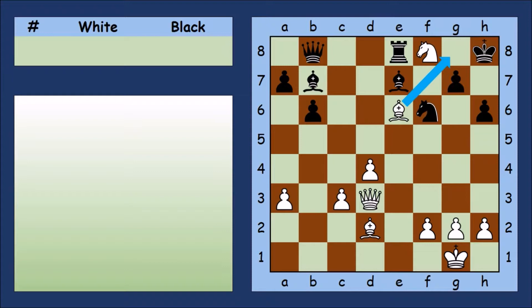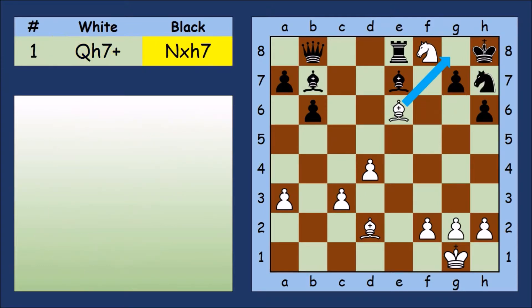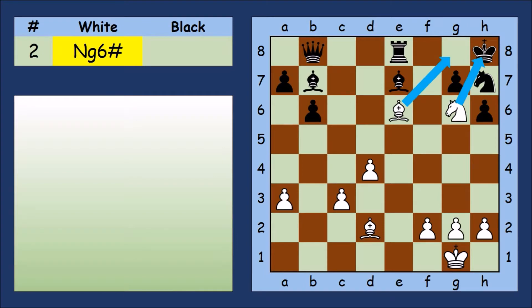Let's go back and have another try — there's only one other check we can try. The White Knight is defending the Queen, so Black has to take with the Knight. White can give checkmate on the next move. Nice work from the Knight and Bishop.